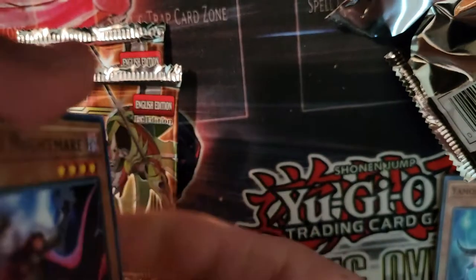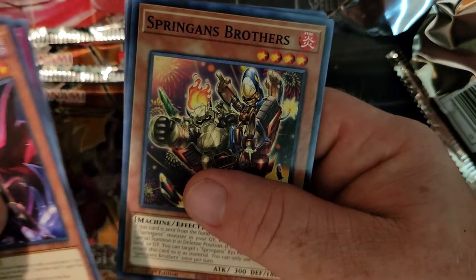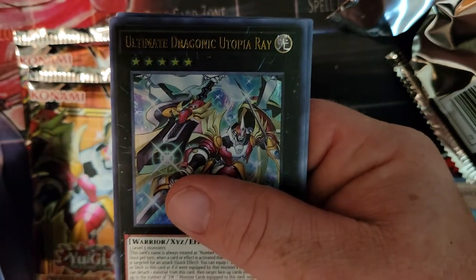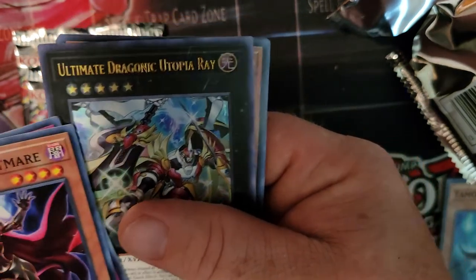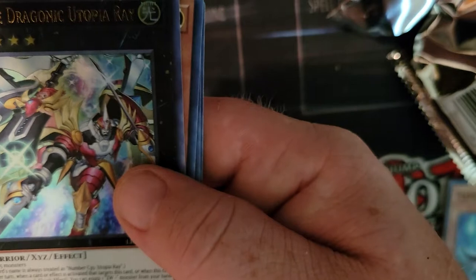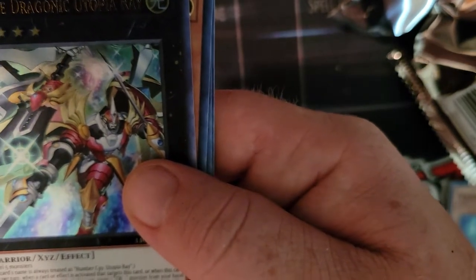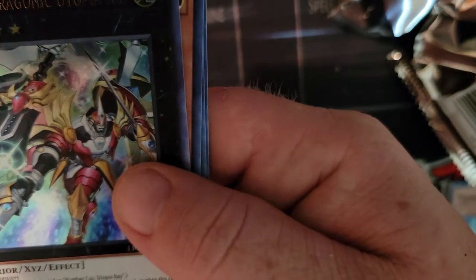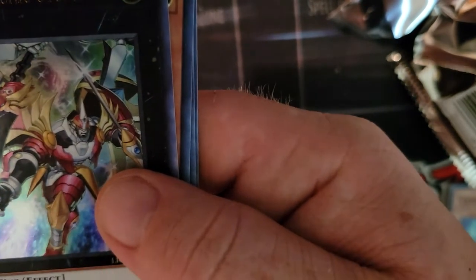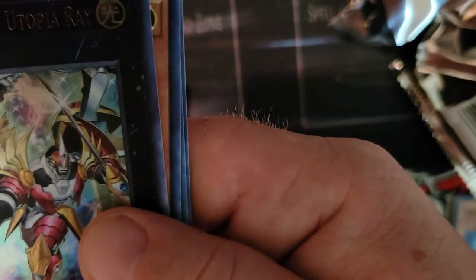Next GameStop pack — come on, what you gonna get me? Dark Eye Nightmare — I like that artwork. Terror of the Underroot, Springans Brothers. Tri-Magicha Instigator and... Ultimate Draconic Utopia Ray! Nice, we got the cover card, boys! Looks so awesome — requires three Level 5 monsters. It's always treated as Number C39 Utopia Ray. Once per turn when a card or effect is activated targeting this card, or when targeted for an attack, you can equip one ZW monster from your hand or deck.